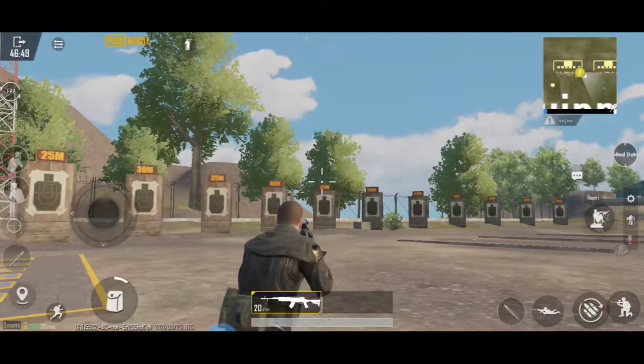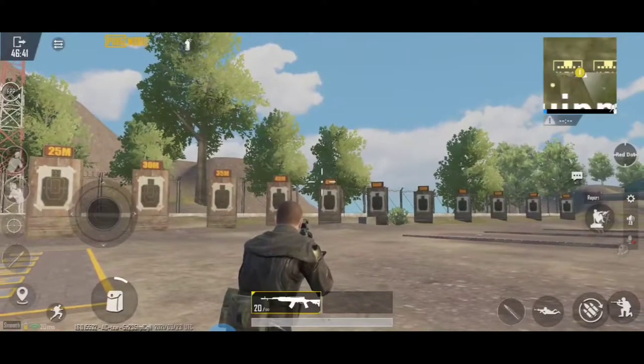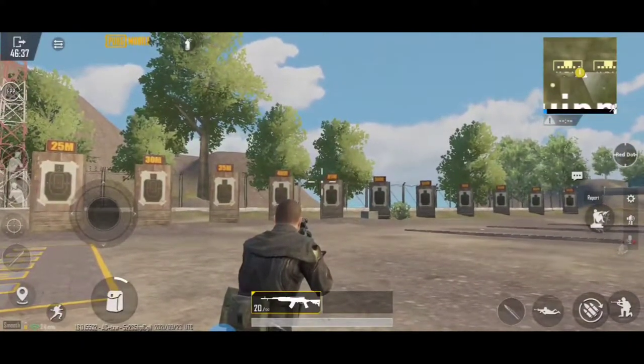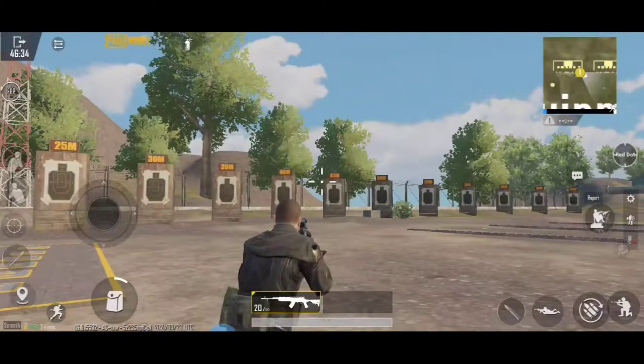Before we go to the battlefield, we have to set the firing speed of the SKS so that you can make this an assault rifle. If you still haven't known, there's one feature of FlyVGQ1 that turns your gun to rapid fire.